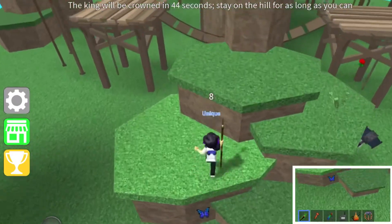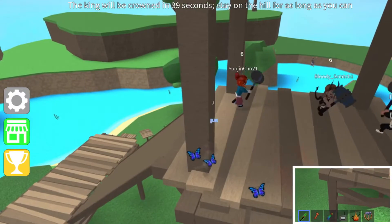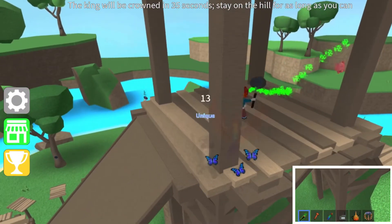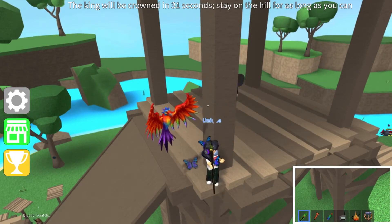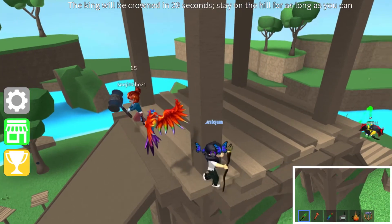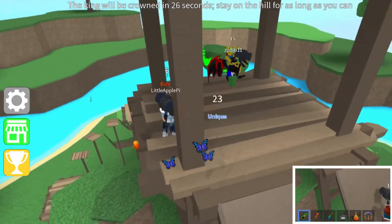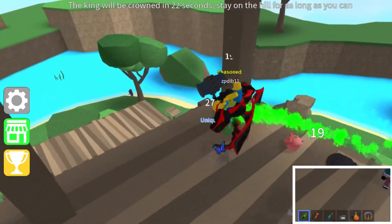I used this little tactic where I decided not to use the hammer, and instead used the woodland staff, which you can buy with epic coins in the shop. It's a gear where you can make yourself invisible. I genuinely decided not to fight with anyone, but instead tried to hide in the corners so people won't be able to find me, or at least pay less attention to me.